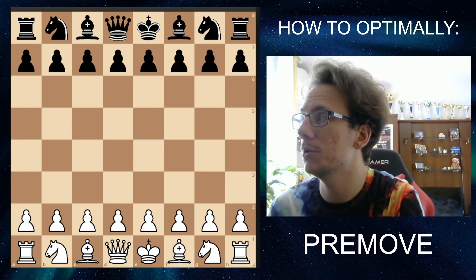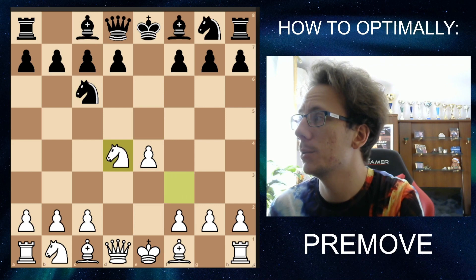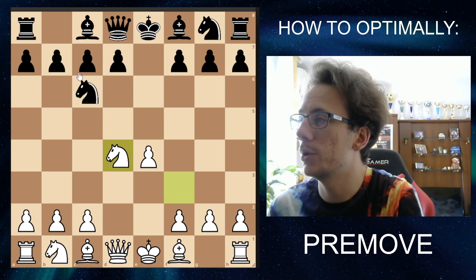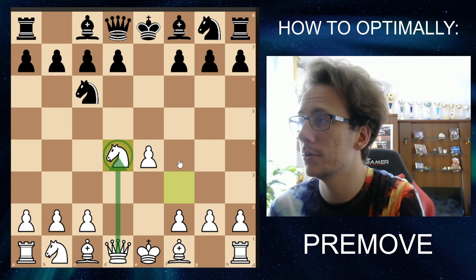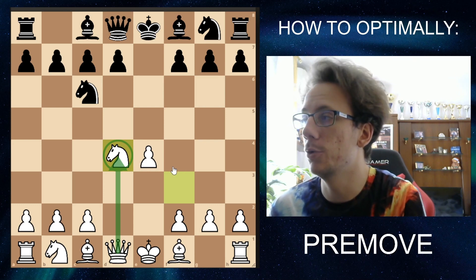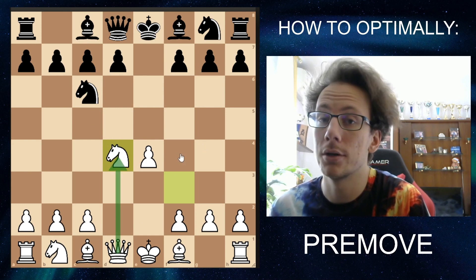So first example: capturing your own piece. After a few moves of the Scotch Game, we have a good example of when pre-moving is very beneficial. While it's black's turn, white can pre-move queen takes their own knight. Capturing your own piece as a pre-move is always safe, because the only way that move actually happens is if your piece is captured — otherwise it will get cancelled.